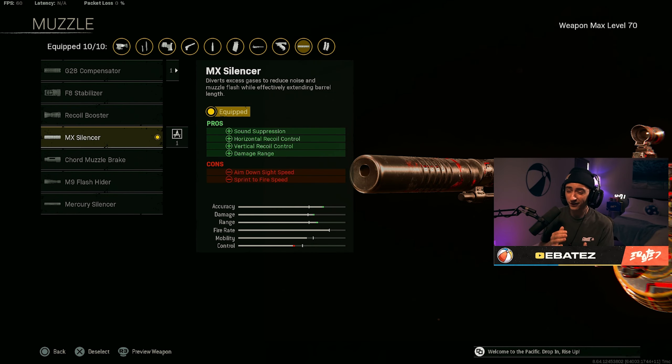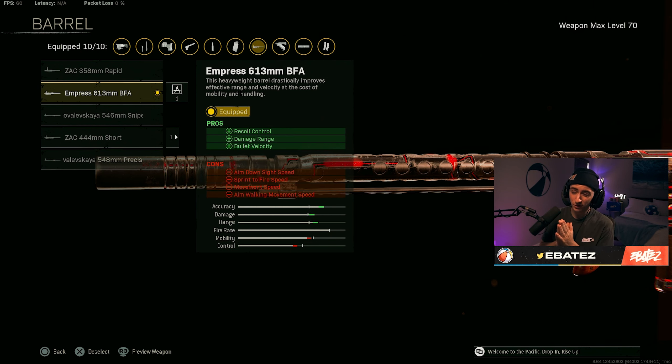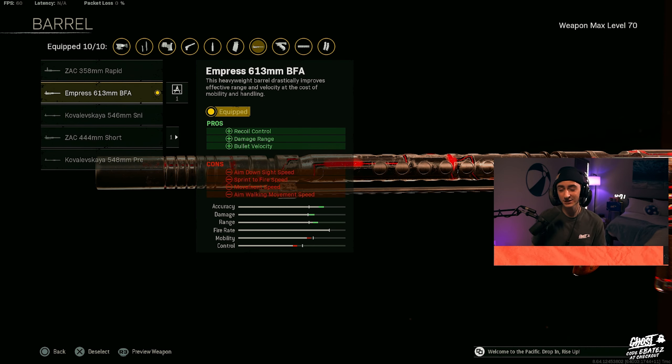Starting off with the muzzle, we're throwing on the MX Silencer — of course for that horizontal and vertical recoil control — and also the damage range on this is super strong. Now for the barrel we're using the 613, which in my opinion is one of the strongest, especially on this gun. I also like the short barrel, however the 613 feels amazing.